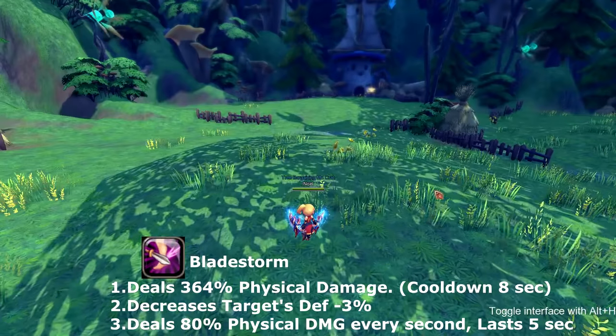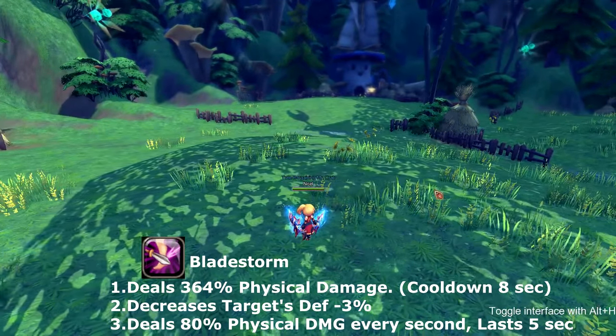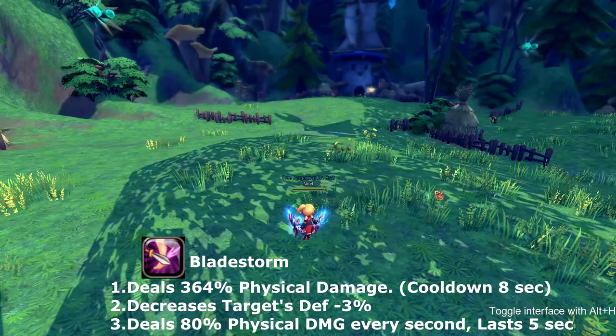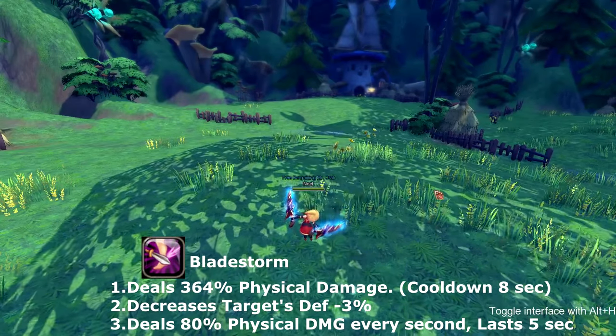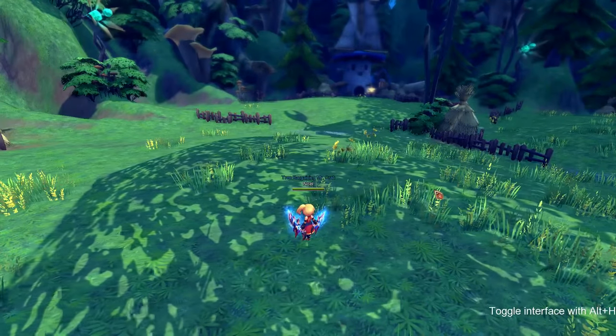Our next skill is called Blade Storm. Blade Storm decreases your target's defense by 3% and deals 80% damage over time every second for five seconds. This skill goes on cooldown for eight seconds.